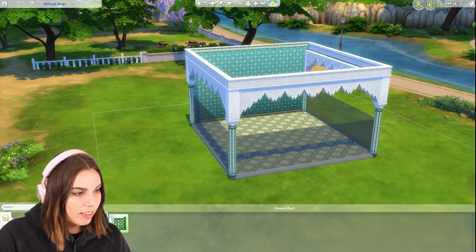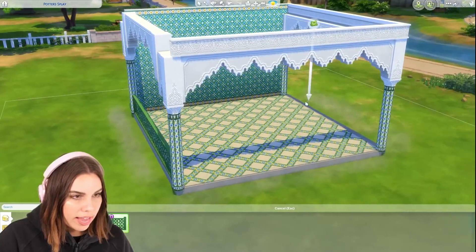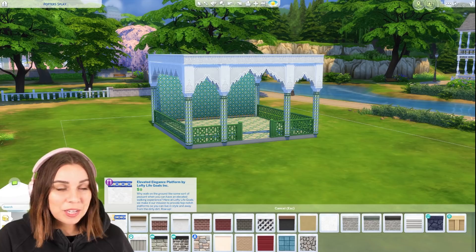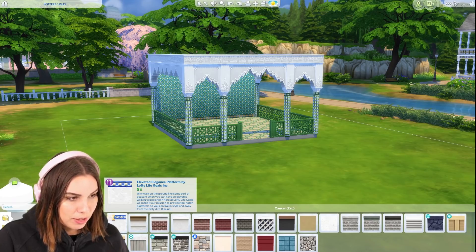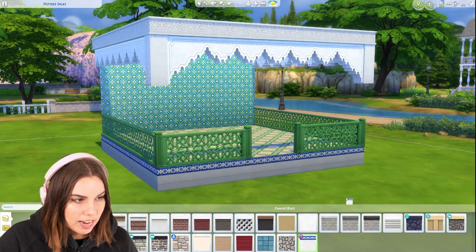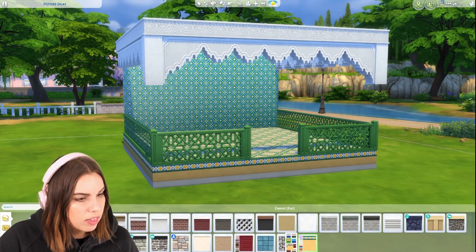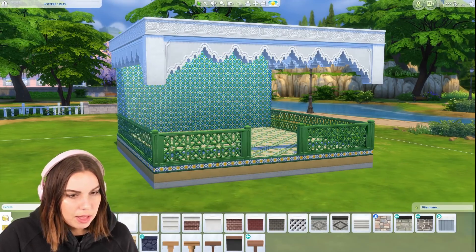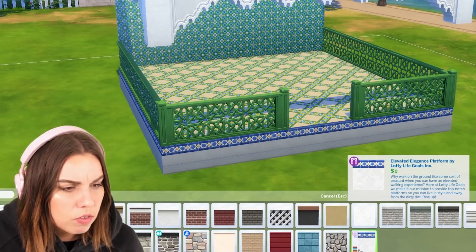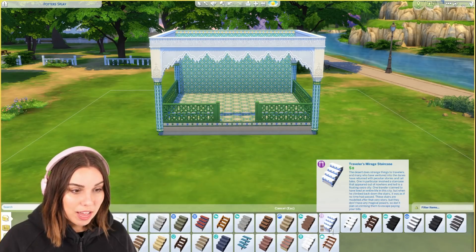I didn't realize this, but we do get a new fence as well. I think this fence will actually be quite versatile, which would be really handy. And this is also really good to see because there is a platform trim that also matches. If we increase the platform on top of a foundation, that's what we can paint it with. I feel like it would have been good to also have it as a foundation paint - why not? I would have liked that. And then we also have matching stairs.